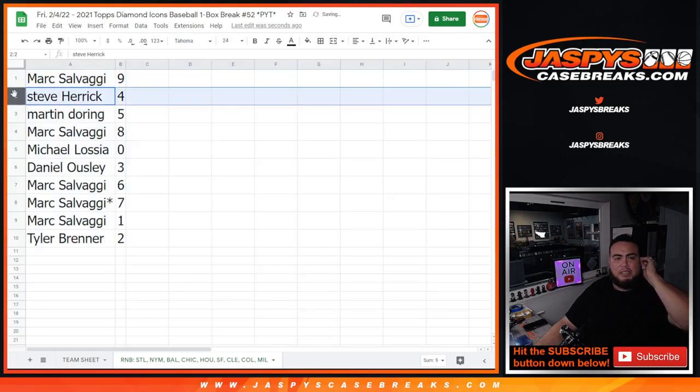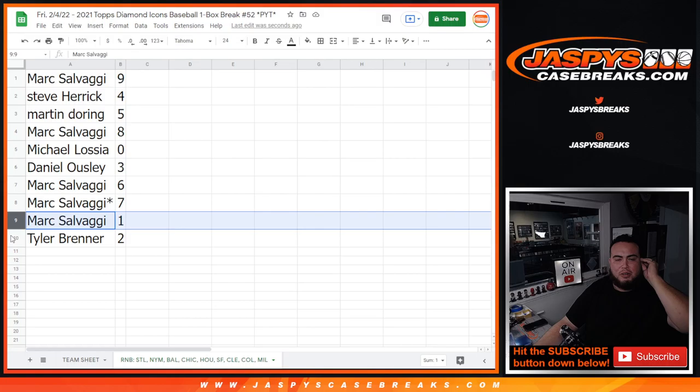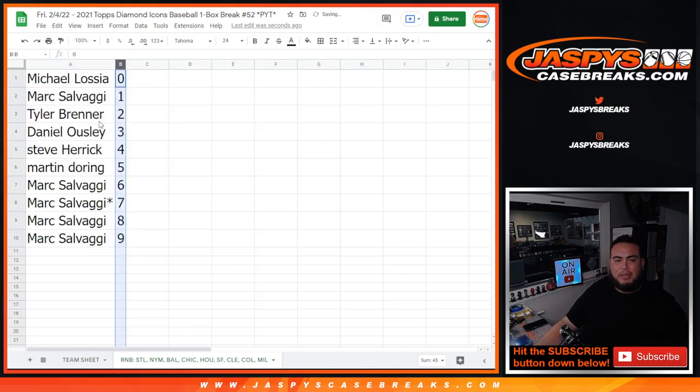So Mark with nine, Steve with four, Martin with five, Mark with eight, Michael with zero, Danny with three, Mark with six, Mark with seven, Mark with one, and Tyler with two. Coming up next in a separate video is the break itself. Appreciate you guys, good luck — jazbeescasebreaks.com.